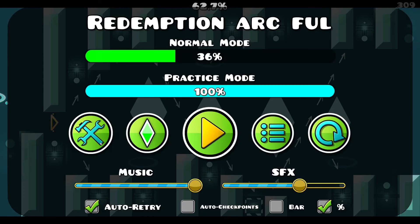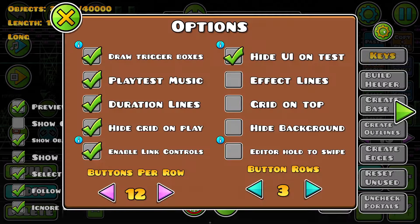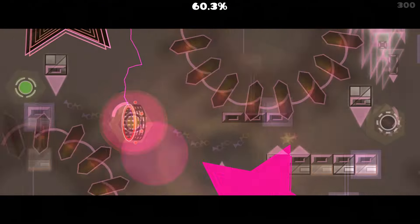The slopes now become invisible. Wait, if I just remove the groups from the bright blocks... Oh! That's a cool effect. I dig it.